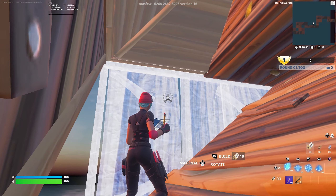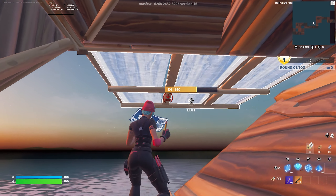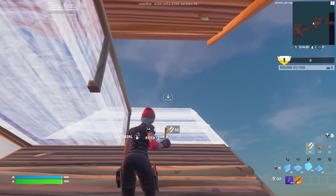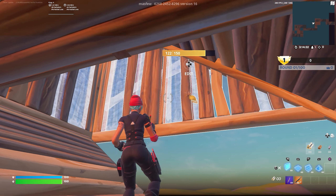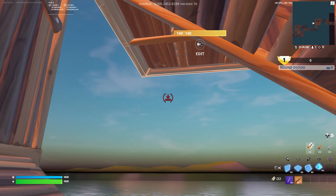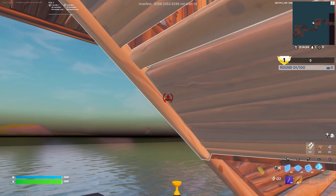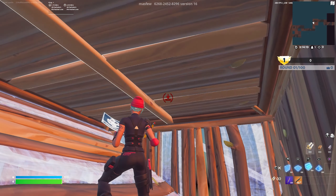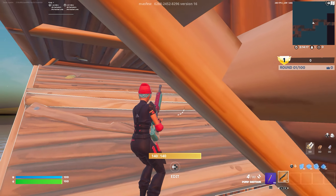Now place a floor and a cone, then edit that floor and place two high walls above you. Place a stair, floor, and a stair, then drop down here to edit this floor with these two tiles. Place two walls, edit that wall, then place a floor and a cone — do this all in one motion: floor, cone, then quickly look to the right, place two walls, and land on a stair.